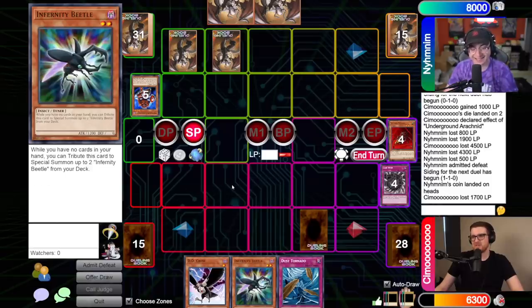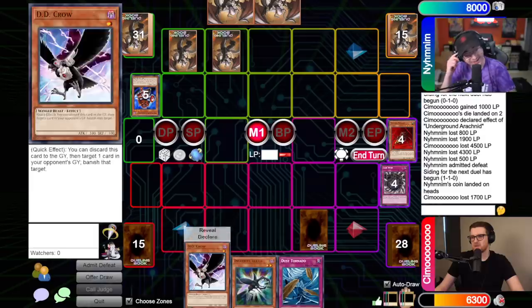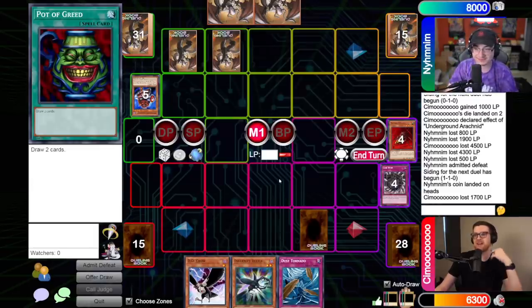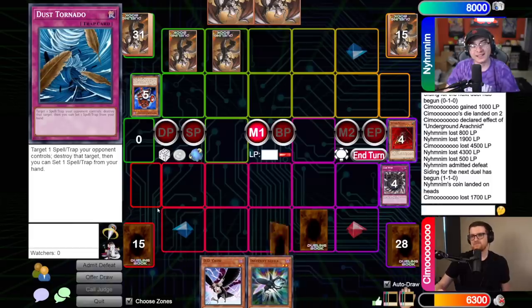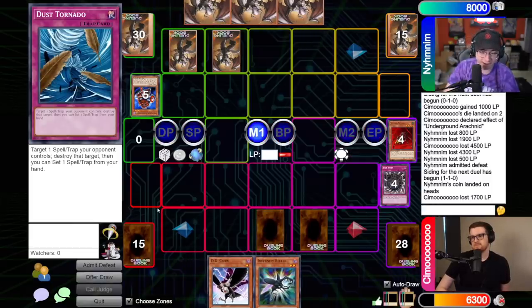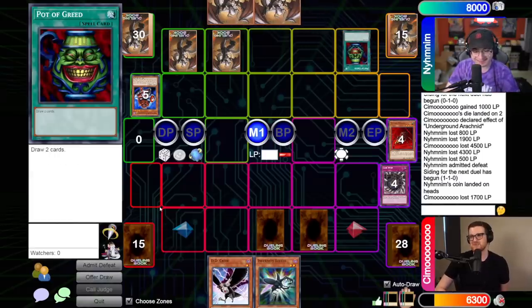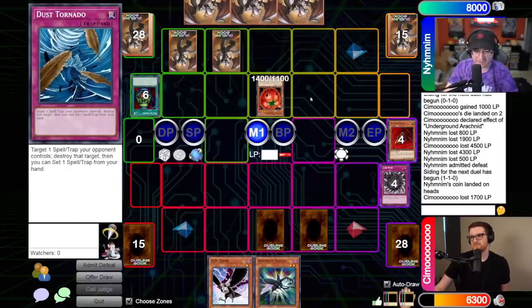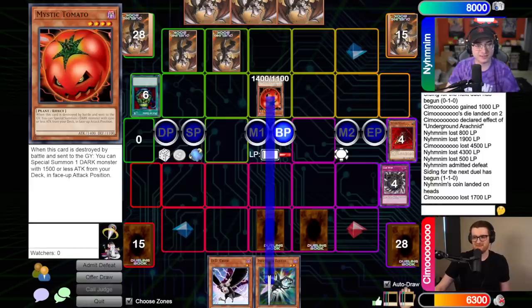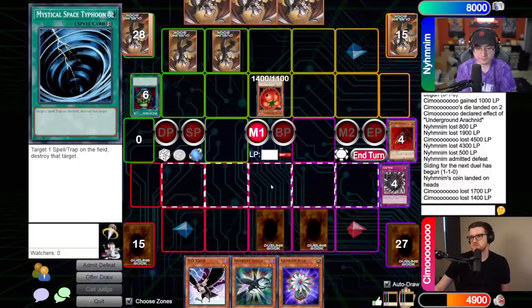Draw, standby main. Centipede - looking good to me, buddy. I'll equip, and in response to the effect I'm going to chain Lair Wire. What the heck is this? I'll banish my Spider Spider. Alex, this card's got to be... what the hell? You Lair Wired me and you're playing Spider Spider? What is this deck? Layer Wire in response - that's actually crazy. It's pretty good, huh? It's not bad. Go figure - Alex is actually reading his cards now. My turn's over. I'll draw, standby main. Fortunately I don't have a ton going on. I guess I'll just set one and pass.